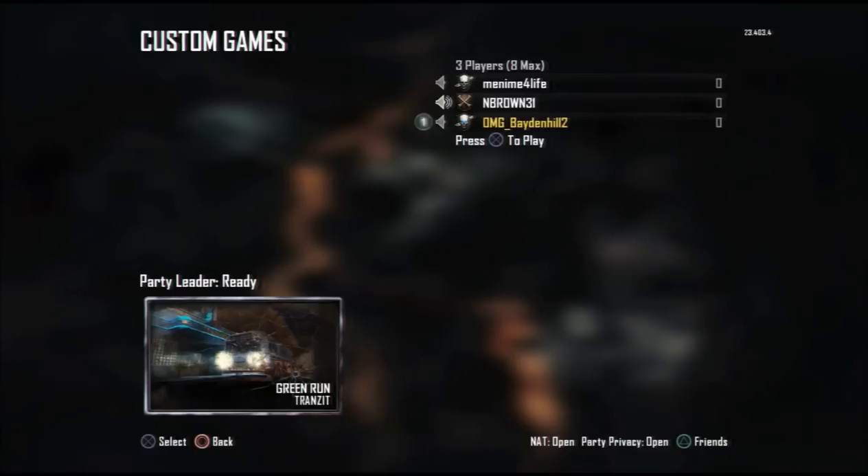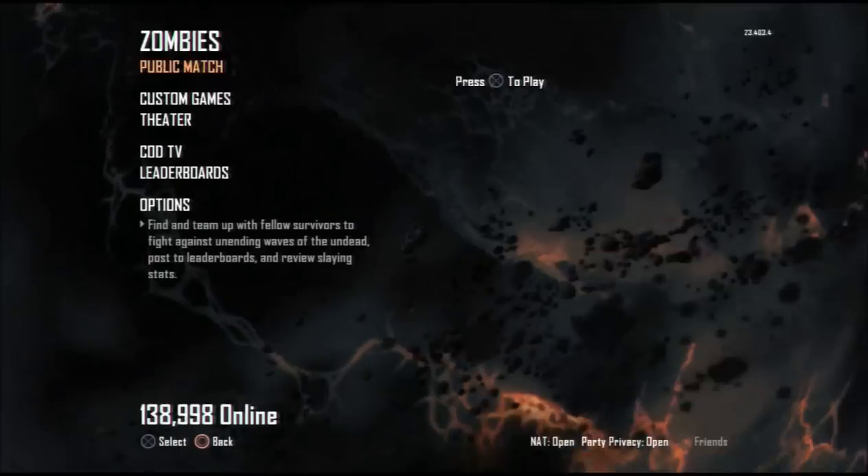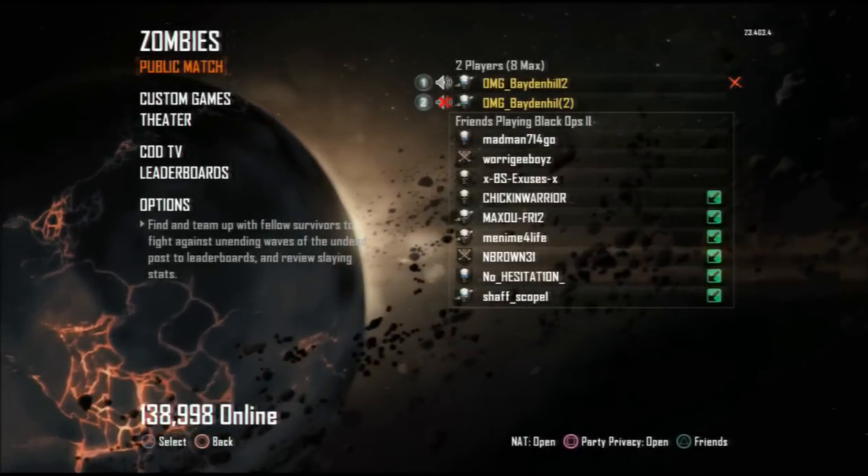So basically what you need: you need 2 people and you both need to have a second controller each. You want one person to host a game in a custom game transit lobby, just normal.